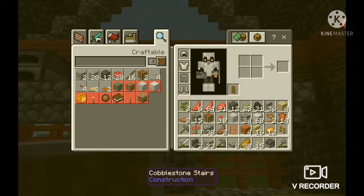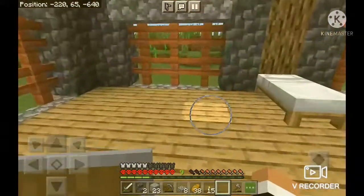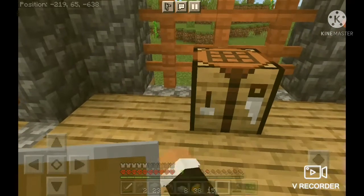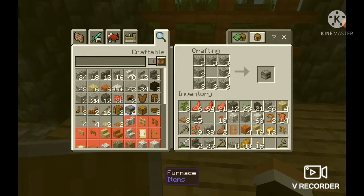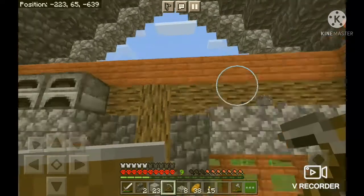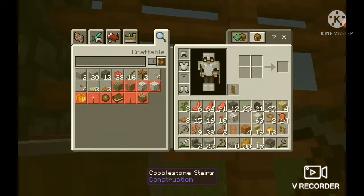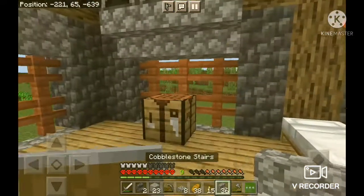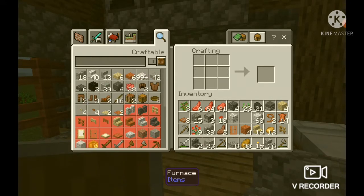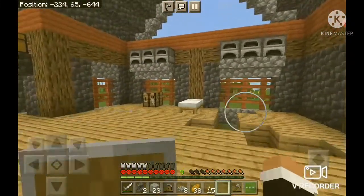I only have one blast furnace. Okay, let's just put the crafting table here. Nice, we can make some furnaces. Do I have enough? Nice. Okay, I got coal. Is there enough? Yes there is. Wait, oh — I forgot you can use that as stone. Nice, wall of furnaces.